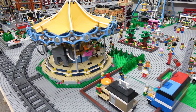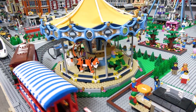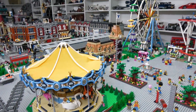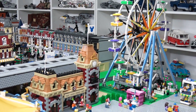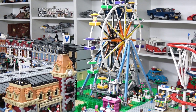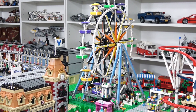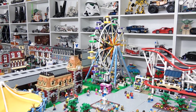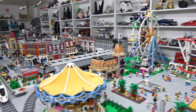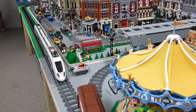Right over here we have the carousel — this one's got a fresh set of batteries in it so it's going full tilt right now. Over there on the far side, right beside the Disney train and station set, we have the ferris wheel. I've actually recently added an IR receiver to the ferris wheel so now I can control the speed using an IR remote, which is just the typical standard train remote that you see right over there by the white high-speed passenger train.